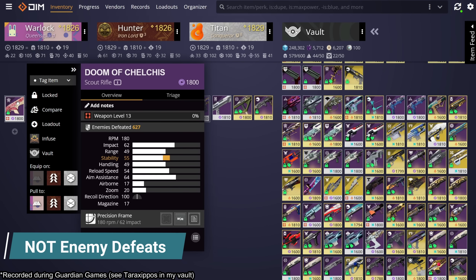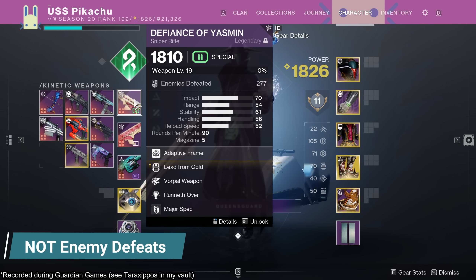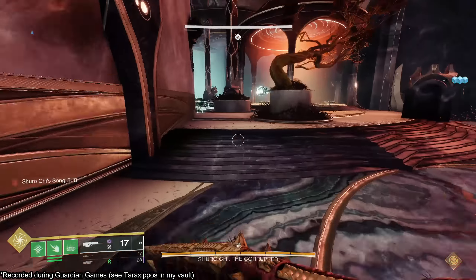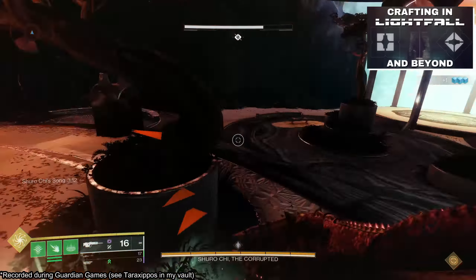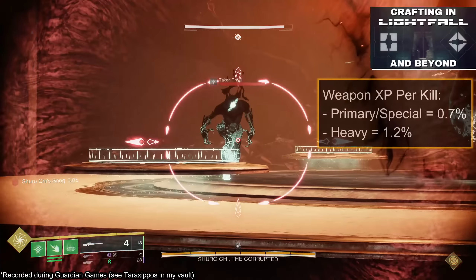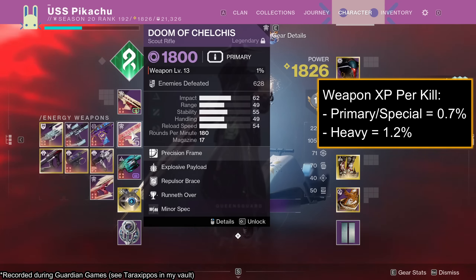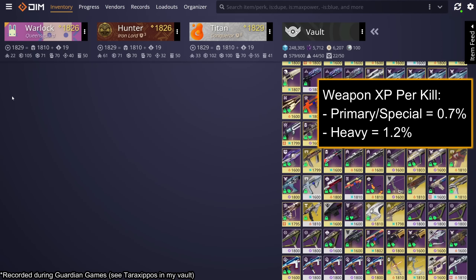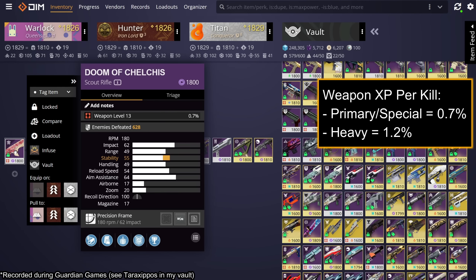To get this out of the way, there is no bonus to weapon XP for defeating enemies. What people are seeing are the differences between different ammo type weapons. Discussed and tested in Lightfall before Guardian Games, primary and special weapons get 0.7% of a level per kill, while heavy weapons get 1.2%. Testing with Guardian Games in effect, the credit remains the same, as you can see.